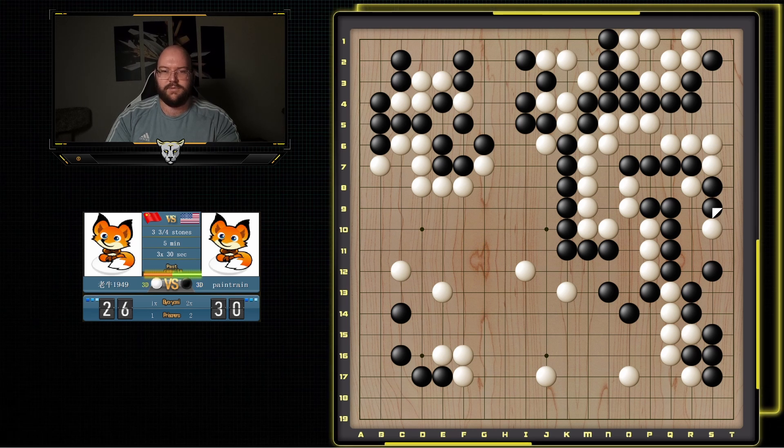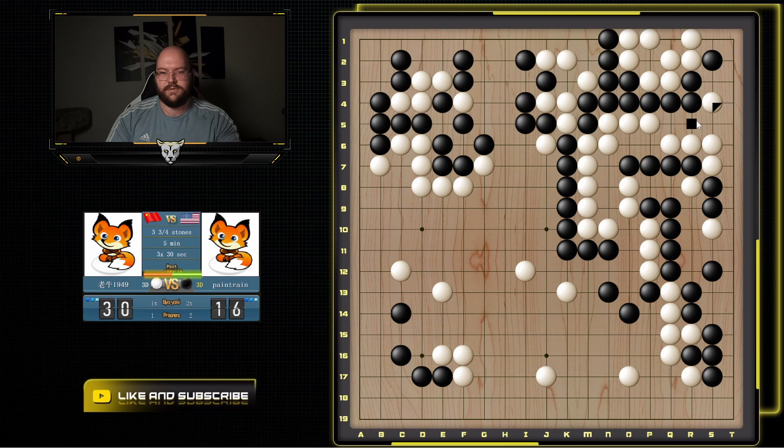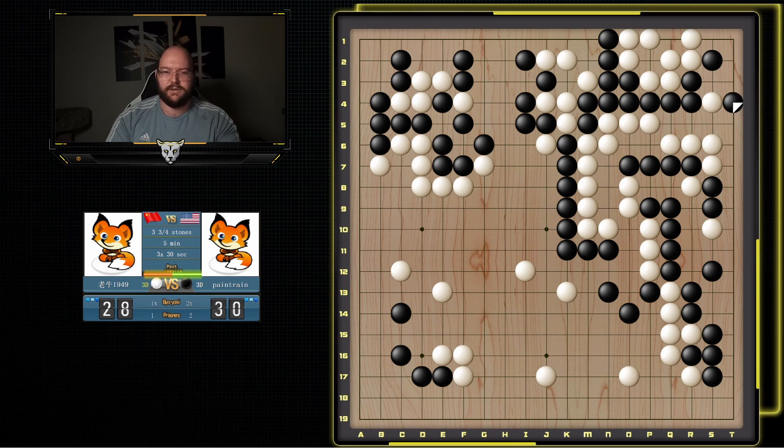We'll just connect here — he can try and live. I could also try this one. They go here, here, here. He captures here, here, here. I don't know, I suck at reading. It feels like the vital point. Because if I play the connection and he goes down, he makes the eye. So normally their vital point is the same for you. So if he makes an eye here, I capture and it becomes false. If he captures, I go here. If he goes here, I go here, making it false. So he has to block, and then I can play here, getting rid of this eye.